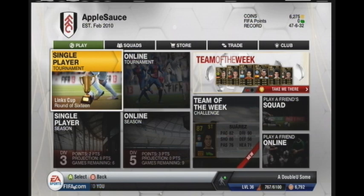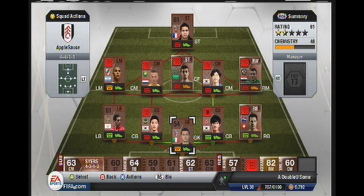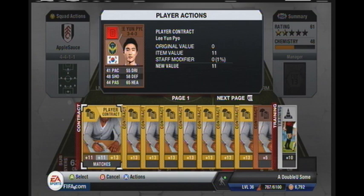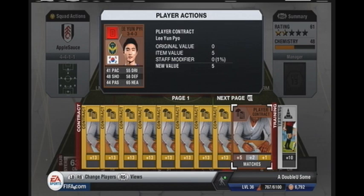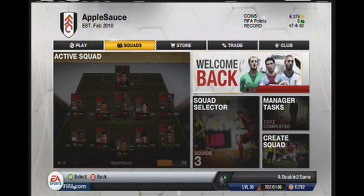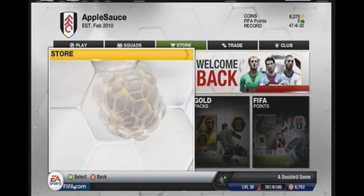First, you are going to need players. As you can see, I have a lot of bronze players that need contracts. And since I have no bronze contracts and I'm not going to waste any gold ones, what I recommend is that if you are using a bronze team and you need bronze contracts, do not buy them from the auction search. It's difficult there. Buy them from the store.